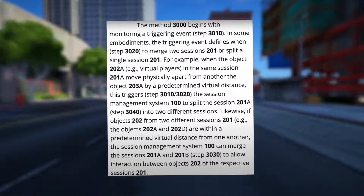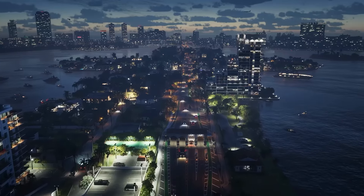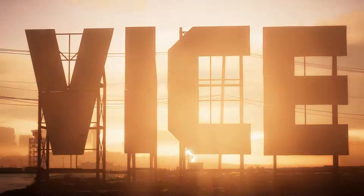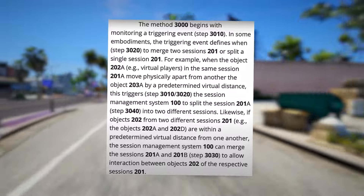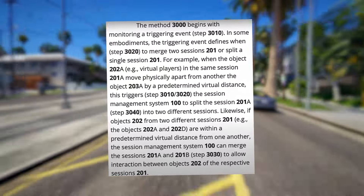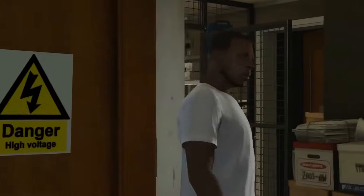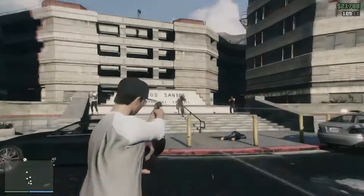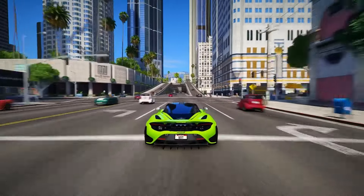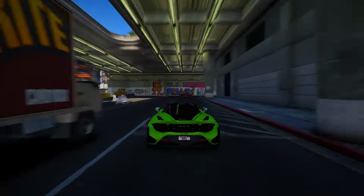The method begins with monitoring a triggering event. In some embodiments, the triggering event defines when to merge two sessions or split a single session. For example, when virtual players in the same session move physically apart from one another by a predetermined virtual distance, this triggers the session management system to split the session into two different sessions. Likewise, if objects from two different sessions are within a predetermined virtual distance, the system can merge the sessions. Other instances of monitored triggering events encompass changes in position or visibility, player entries and exits from the virtual world, and game-related activities like mission completions or tutorial beginnings.